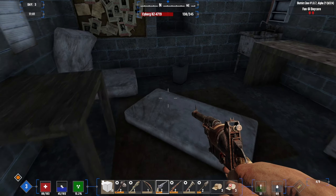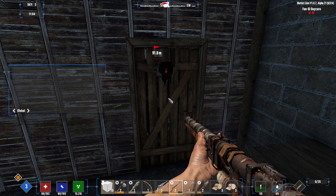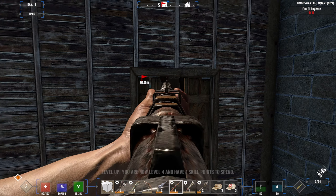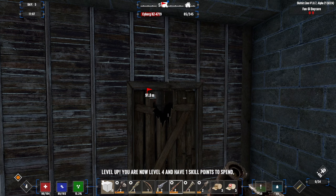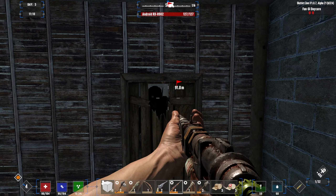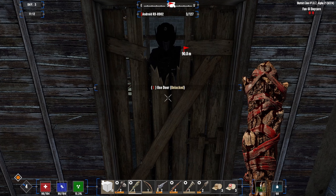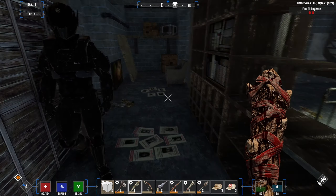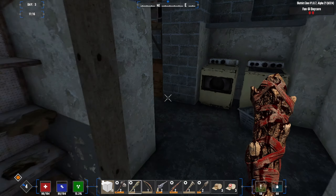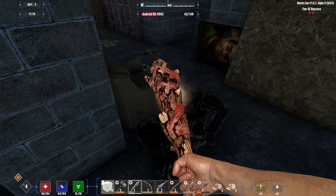Wait — I hear something. What is that? Behind me! Sounds like more than one. I don't have anywhere to go. Close this door — wrong button. Level up! Nice shot.